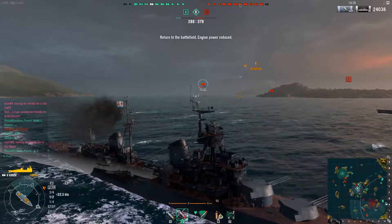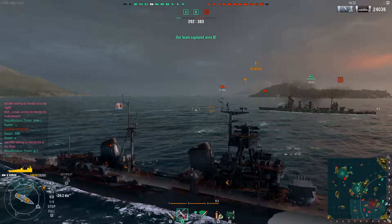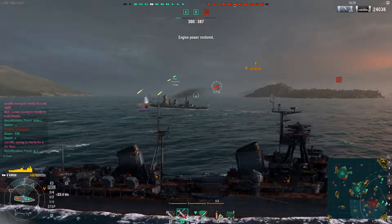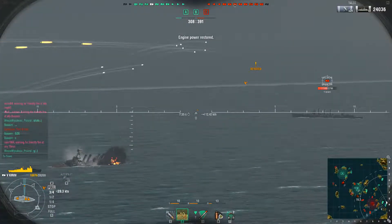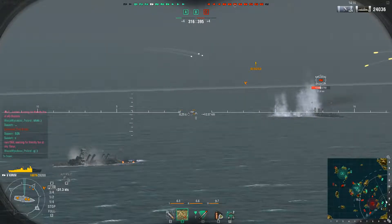Something big hit the Phoenix — probably that Mugi firing armor piercing — and he's going down. I decide to head backwards and hit the port side, continuing my sailing toward the back of spawn. I admit I'm usually too aggressive in this ship because I like to get close and hit citadels with these guns.